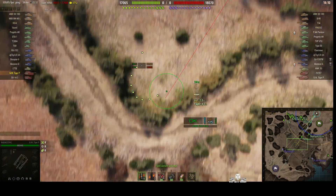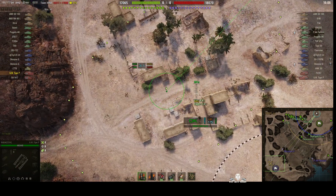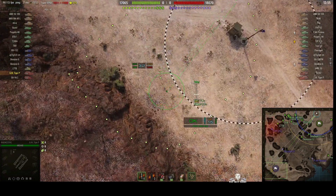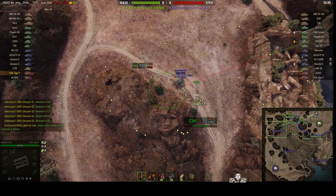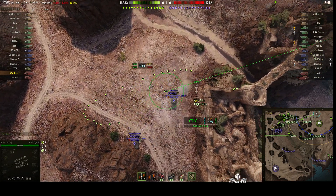He's ready to go and now looking for a target. It looks like he's going to do a quick bit of counter-battery. He's having a look near the town — there are two enemy arties, an FB207 and a GW Tiger P on the enemy team, and he's checking to see if he can spot any tracer from them. He couldn't, so he's decided to go after tanks on the other side of the map.